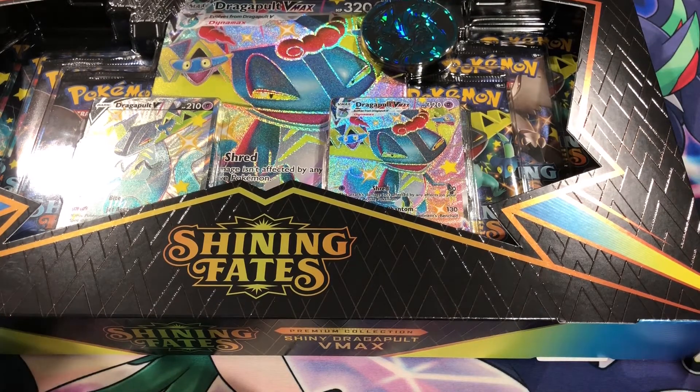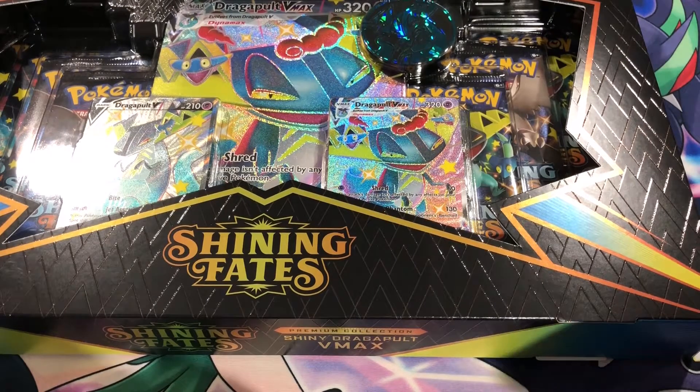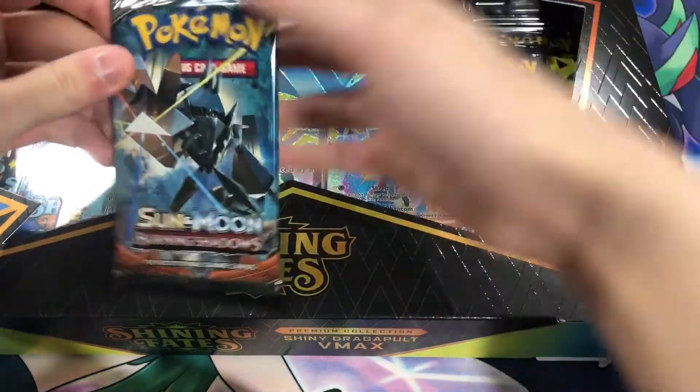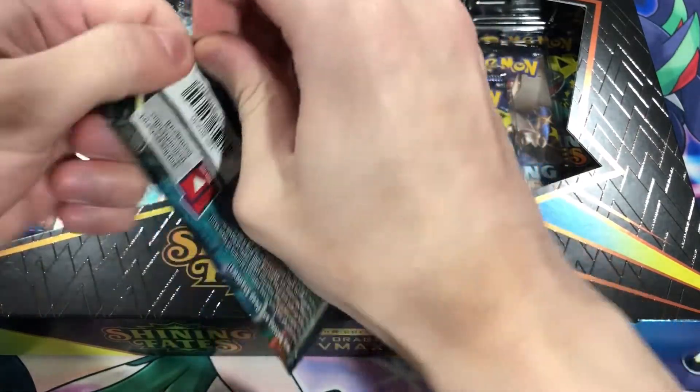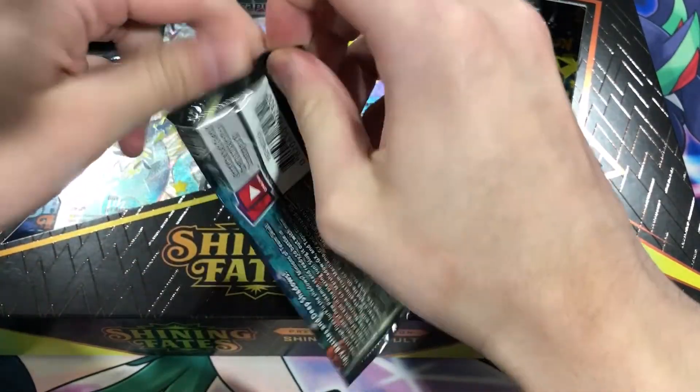Let's get right into the Shining Fates box. If you haven't subscribed already, make sure you subscribe and check out my channel for more awesome videos. But wait, before we get into that Dragapult box, we can't forget the Burning Shadows pack. We got it — we're still on the hunt for that Charizard. Let's get right into this and see what we can pull.